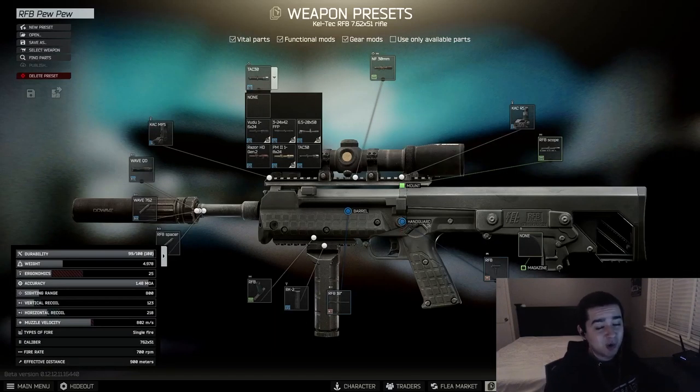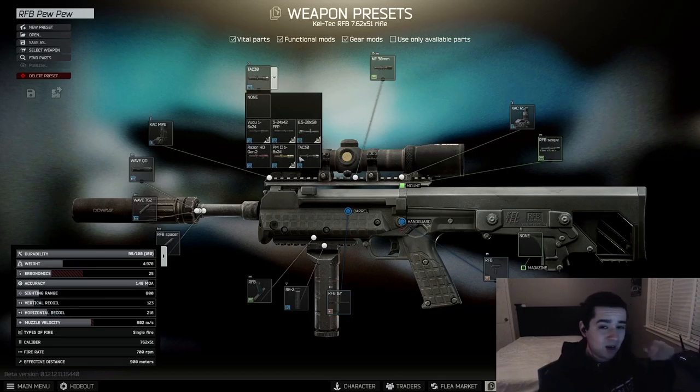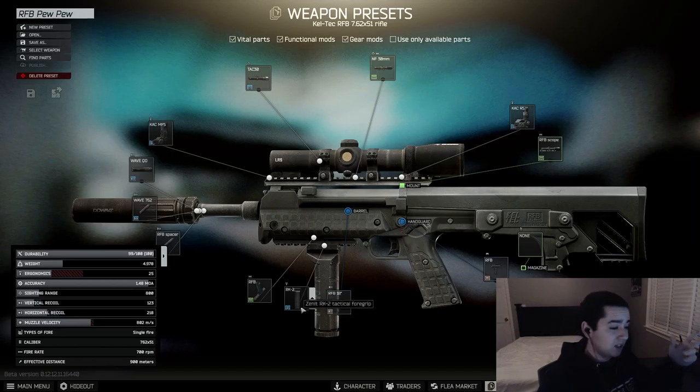Next up is the RFB. The RFB is notoriously known for being loud, so I highly recommend putting a suppressor on it. I personally love the Wave suppressor. For a scope, you can go with the Razor, Voodoo, or TAC 30 — again, personal preference, whatever fits your budget. I also recommend putting a foregrip on this; I like the RK2, but if you're not level 42 you can go with an RK1. A foregrip helps keep control of the weapon. This gun also helps if people sneak up on you, since you can single-fire it very quickly for close combat.